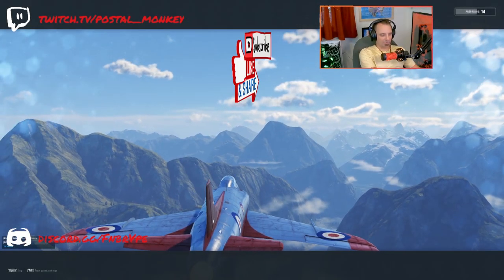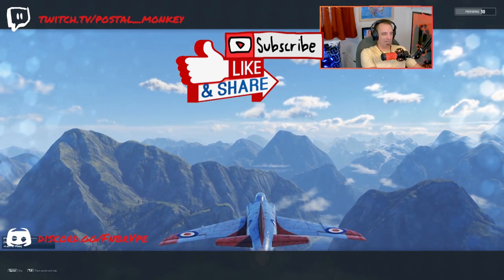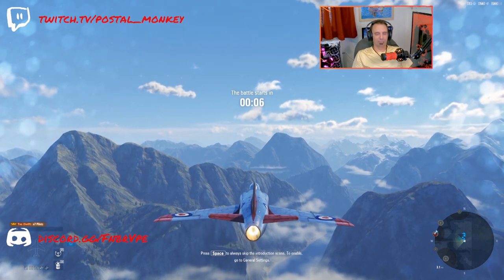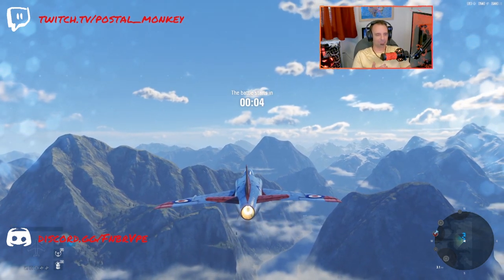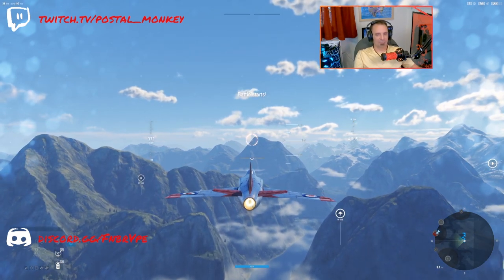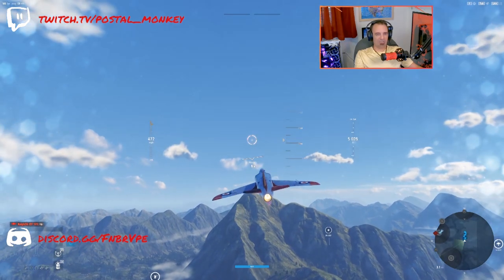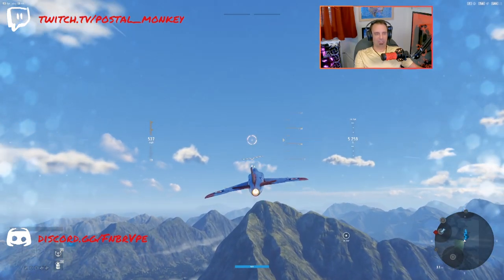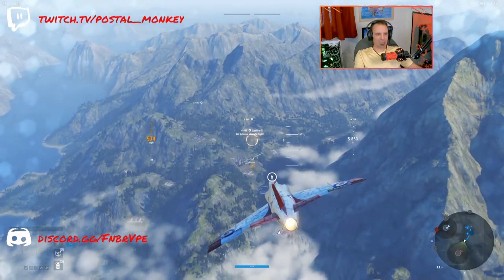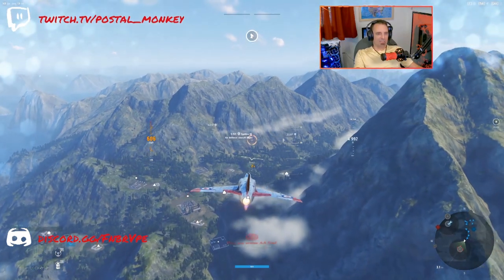Hey there, Postal here. Today we're taking out the Swift. I don't have a lot of time — I've got a lot of silly stuff happening at the house, bunch of stuff broke down. In the process of getting it fixed, I needed a fast plane to do a fast battle. So we're taking on Swift; may wash the other British Skua taste out of my mouth, and we'll see how this goes.